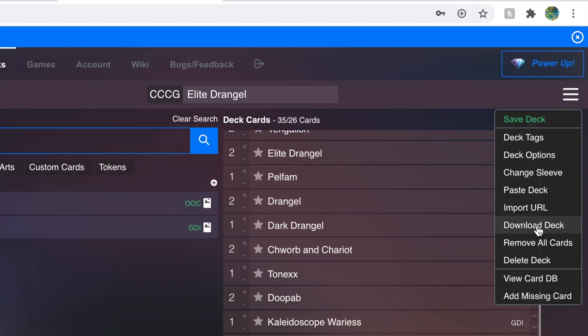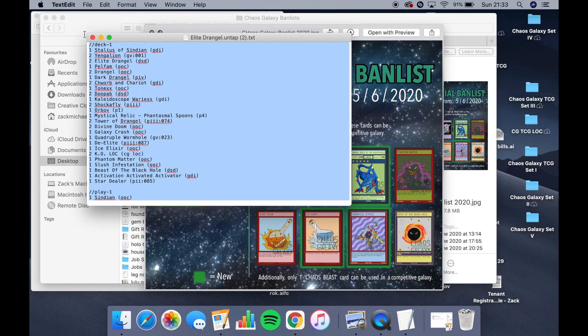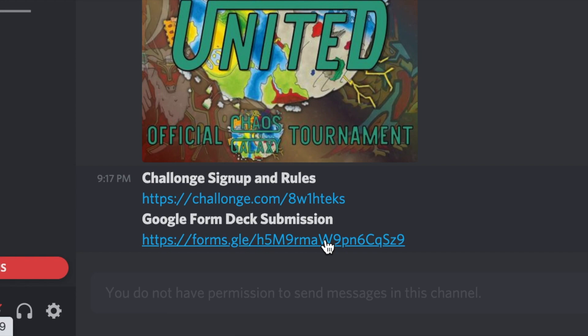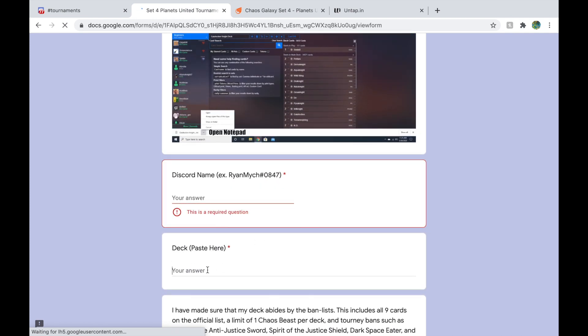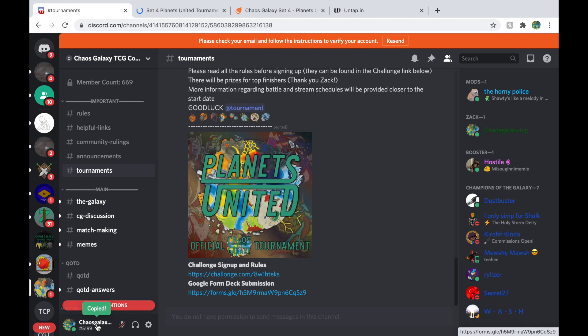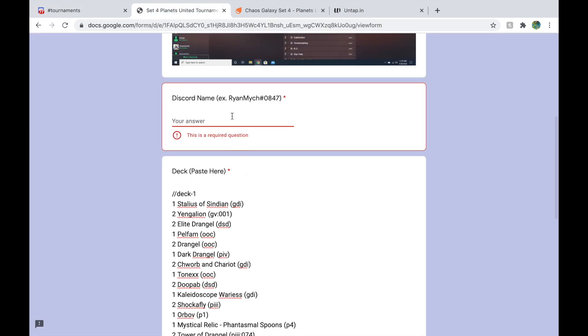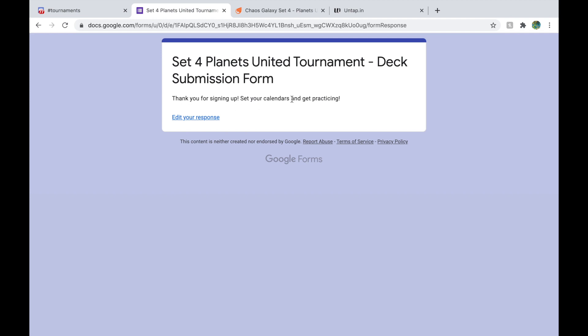So make sure it complies with the ban list and once you've got your deck list, go ahead and copy and paste it onto the submission form. You could type it out but that's just too long. So go to download deck with set text IDs, download a little text file with all the names of the cards you're using, copy that, and then go to the deck submission form — that's the final part of the sign up process. There's a little guide there that tells you how to copy and paste the deck again, and I'm going to paste my deck in there, then copy your Discord username.